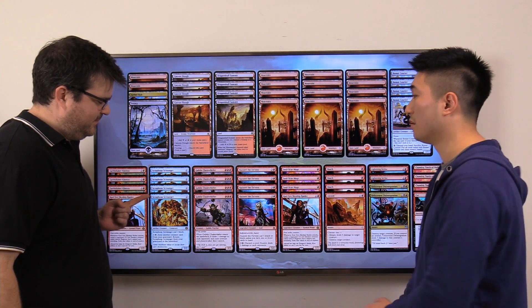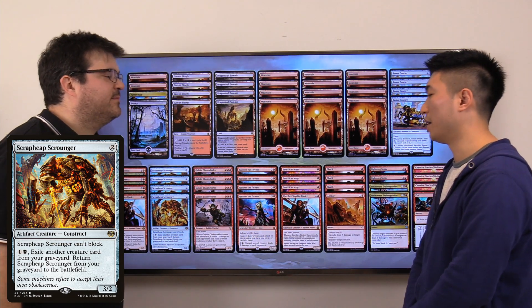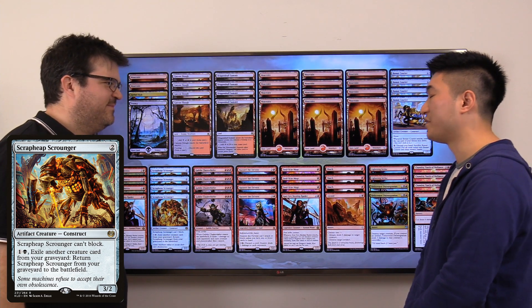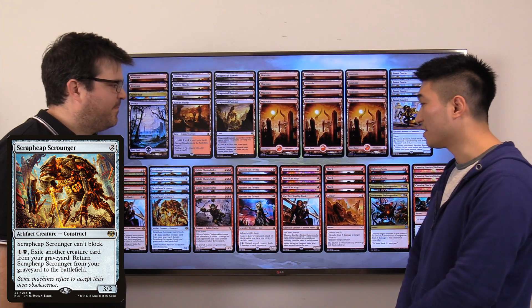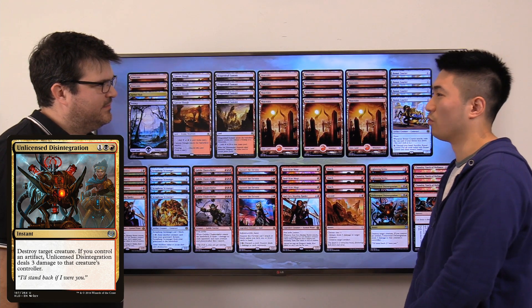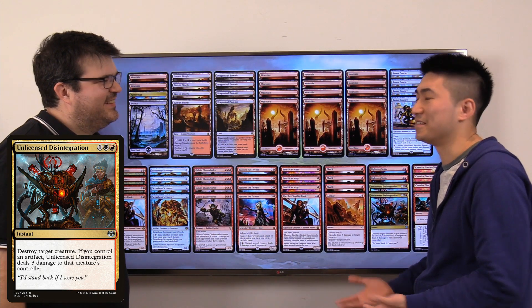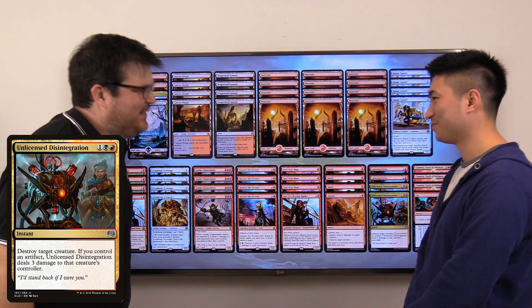Adding black gives you access to two very important cards. The first being Scrapheap Scrounger — a lot of the time it's going to be a generic two-drop, but the line of text that lets you bring it back from your graveyard is very important in grinding matchups or any matchup with a lot of removal. The second card is Unlicensed Disintegration. This lets you kill more things and gives you a bit more reach. We're only playing two copies here, but if you had four then your opponent essentially starts at 17 life every game. They work together, giving you three damage when you've got your Scrounger around.